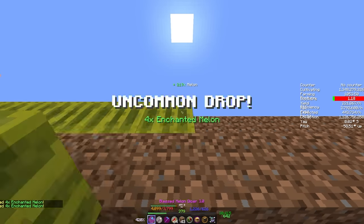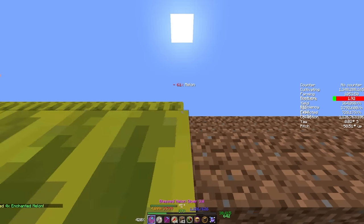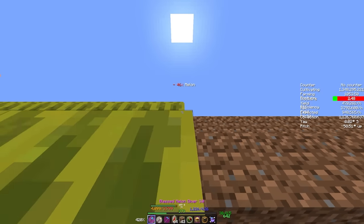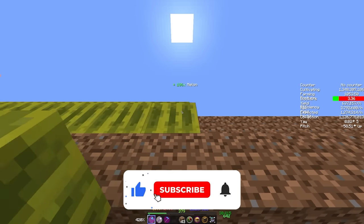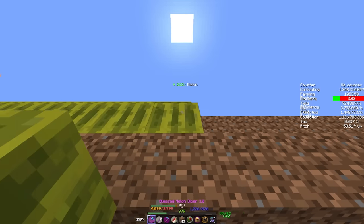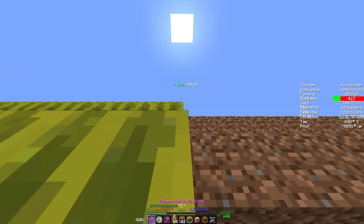Once again, spacebar and run left. Now if you do tend to drift, it's important to do slash TP to plot 21, run backwards as shown before, go all the way to the end, and just move your mouse upwards — you should not be drifting at that point. And that is how you farm this farm. Thank you for your time, and thank you for allowing me to show you how to build the most efficient melon and pumpkin farm there is in Hypixel SkyBlock.